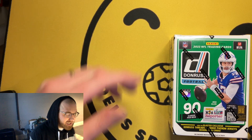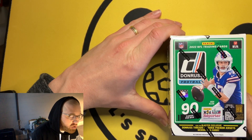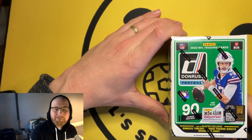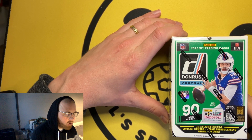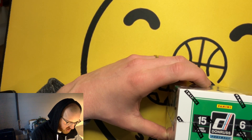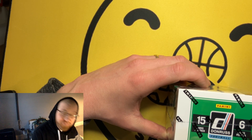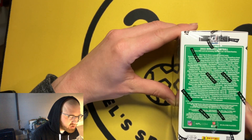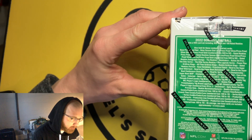Welcome back to Dual Sports Cards. Today we're having one of the first YouTube reviews of a 2022 Donruss Football blaster box. It's got 90 cards in it, Josh Allen as the cover boy, and — correction — it's six packs and 15 cards per pack.